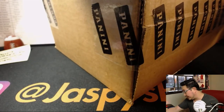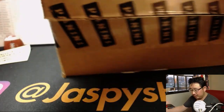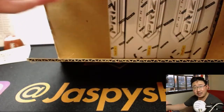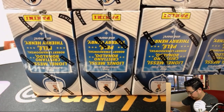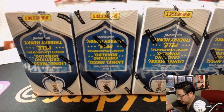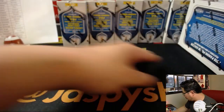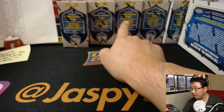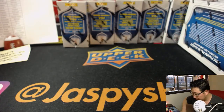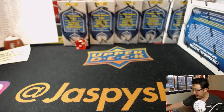We might be able to do another one of these tonight too — we've got time for that. We've got six boxes right here. Let's roll the die: one, two, three for that row, and four, five, six for this row. It's one, so we'll be doing this back row right here, and we'll save this row for next time.